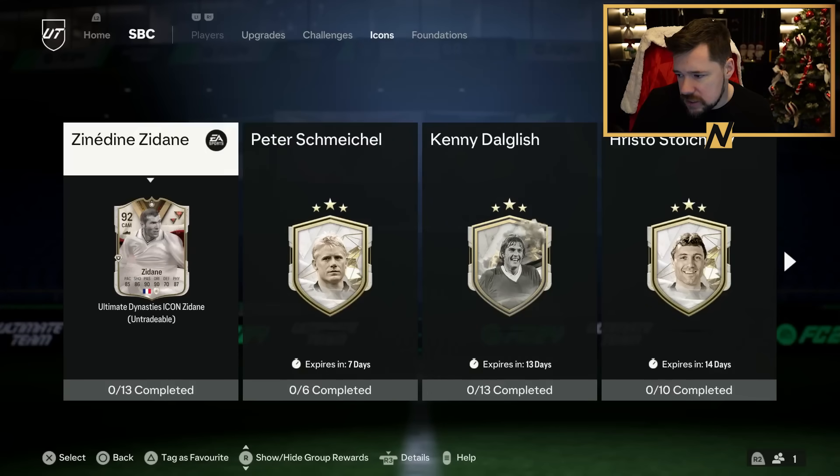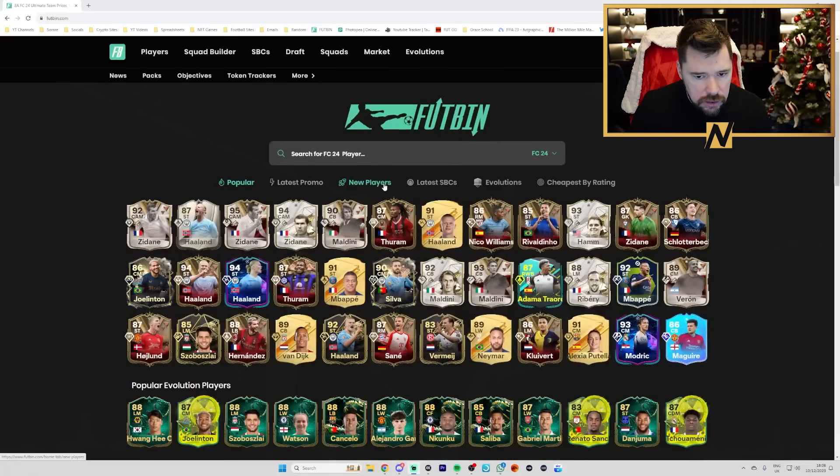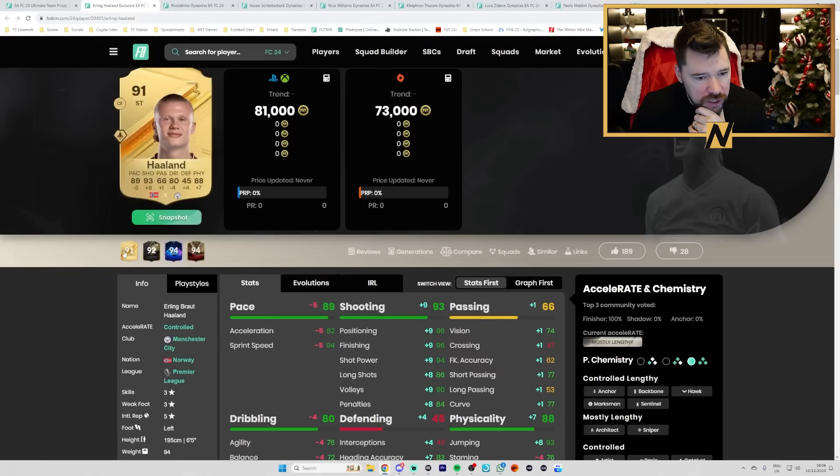Let's have a look at the mini release and the thoughts from people on this Zidane. New players — we've got Erling Haaland, Rivaldinho — tell me that's not actually Rivaldo's son or something. Taram, Zidane 90, Maldini 92, Zidane. Erling Haaland compared to his 91.